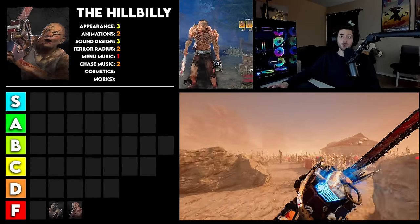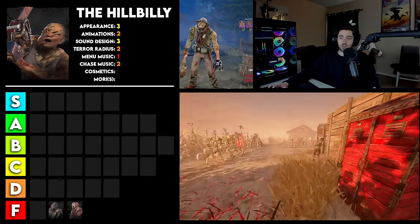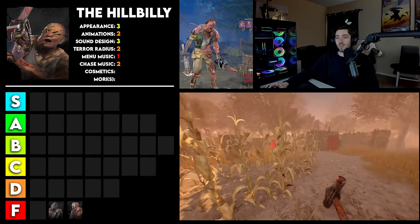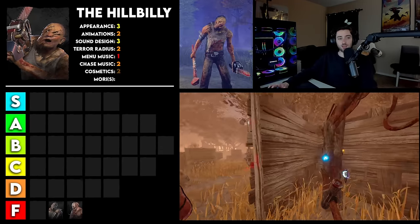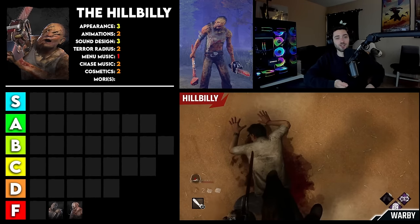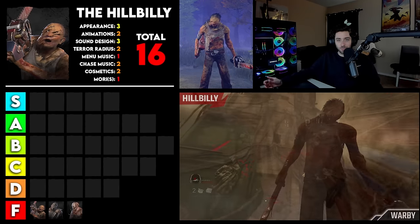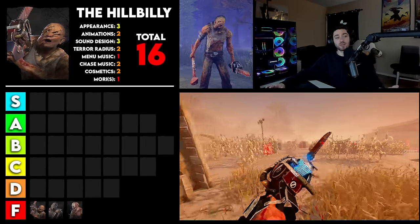For cosmetics, he has some good ones, but most of them are just kind of weird or too basic for my liking. A lot of these purples are basically just him with different clothes and different skin. I do like that they changed the weapon to something completely different — like this one's a shotgun and this one's related to fireworks. I like the weapon changes, but overall they're a little too basic for me. So I'm going to give cosmetics a 2. For his Mori, it's a step up because he actually uses his power instead of just his M1, but it's still so basic — he literally just puts his saw into the survivor and that's about it. So I'm going to give that a 1, which totals him to 16. That puts him in the F tier, but these were the first killers in the game, so it makes sense. The ones later on this list just get so much better.